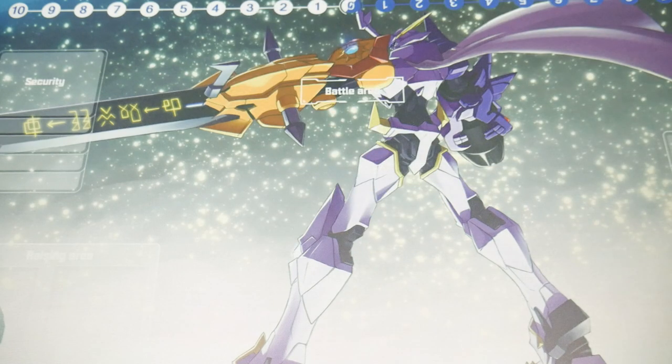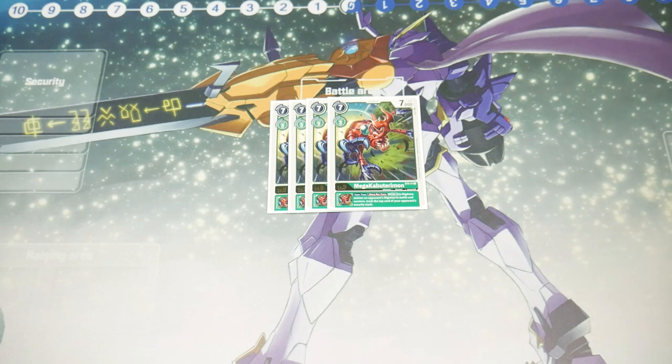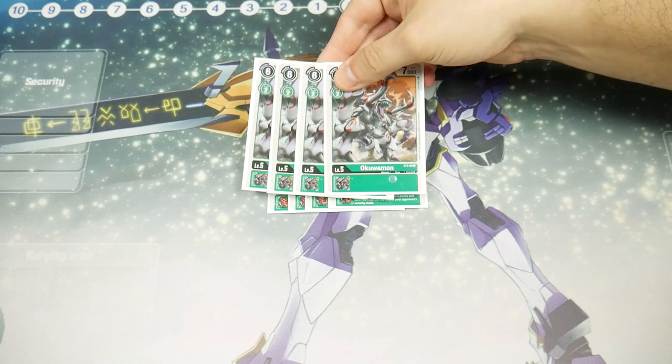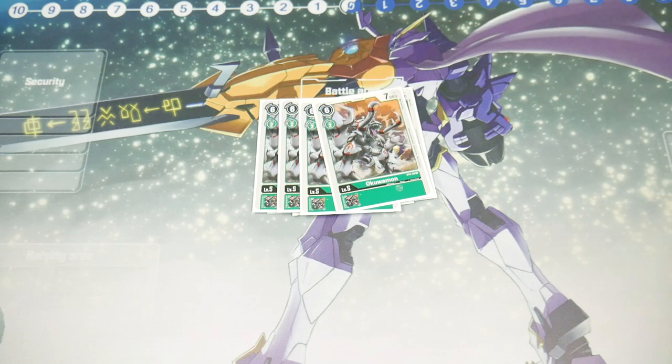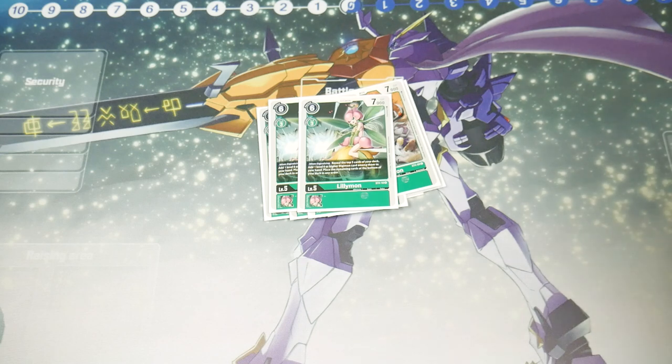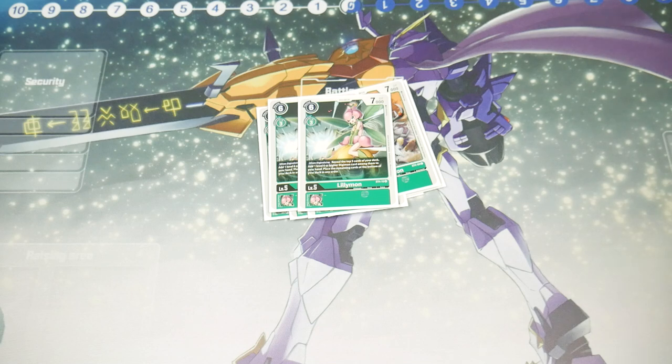For level fives, we start with four MegaKabuterimon — its inheritable is insane. Once per turn, when this Digimon deletes an opponent's Digimon in battle and survives, trash the top card of your opponent's security stack. It doesn't trigger the card, it just deals free damage. Next, four Akuwamon — costs two to evolve, seven thousand DP, nice cheap option. Finally, two Lilimon: when digivolving, reveal the top five cards of your deck and add a level six to your hand. We only play two because there's no room and we already have a high chance of finding level sixes.